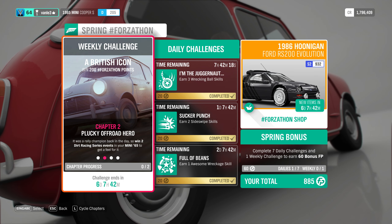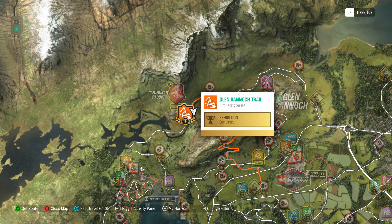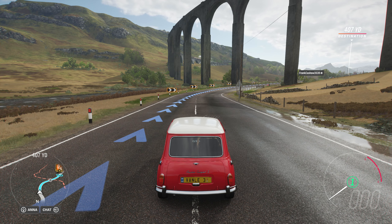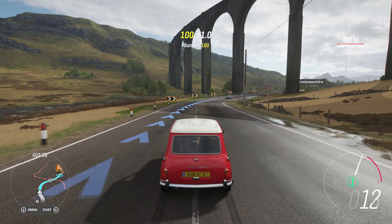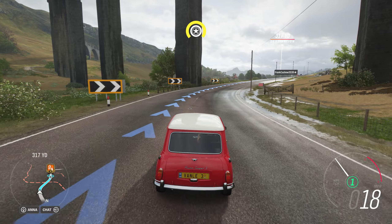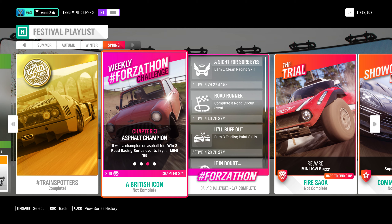The Mini was a rally champion back in the day, so Chapter 2 requires you to win two dirt racing series events in your Mini 65. These are the orange races on the map. Just drive and win two events. If you can't win because the car isn't quick enough, tune it, upgrade it, get some extra power, then do the events.